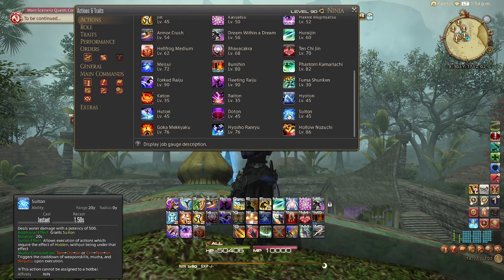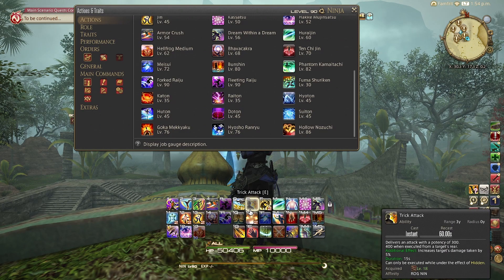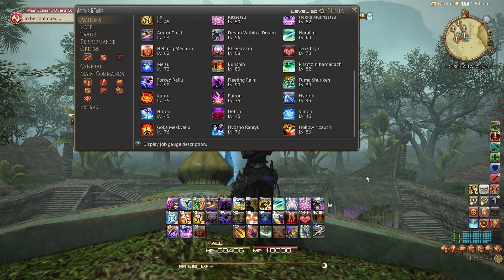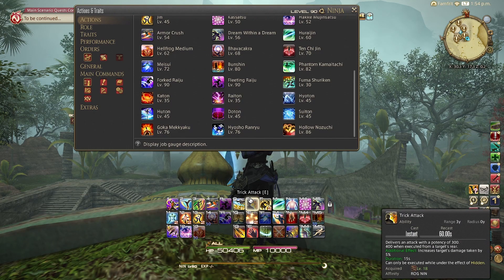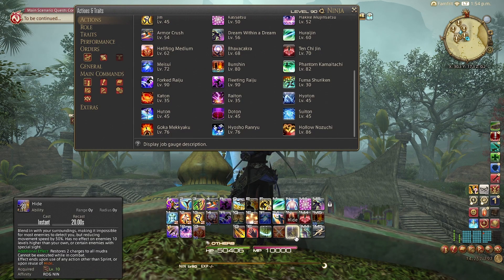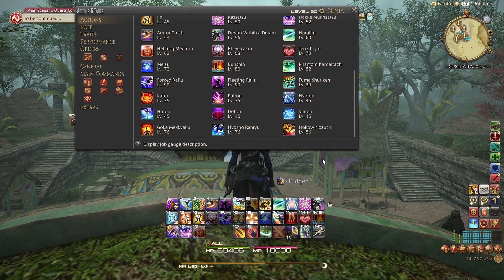Suiton has a very special effect and allows you to use Ninja's biggest buff to any party: Trick Attack. I often forget — and I know a lot of people do as well — that Trick Attack has a rear positional for bonus damage. It doesn't just apply the damage-up buff; it also does damage and does more from the rear. So don't be afraid to use True North to make sure your Trick Attack lands with the most potency. Suiton grants you a buff that allows one use of Trick Attack without having to be hidden.